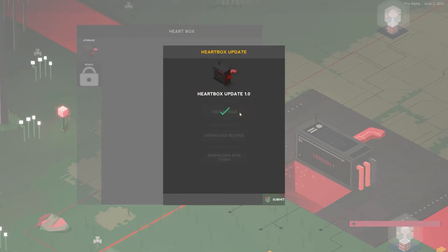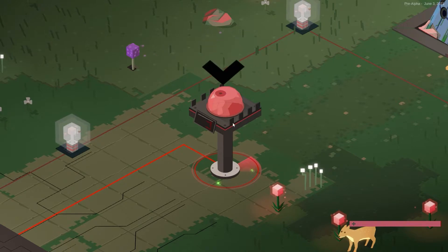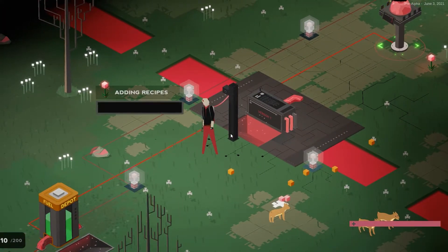Okay, now we have an item finder. This helps us search for very specific items out in the wild. So as you see, we are birthed anew. We do not care about our past — we are here to do a job and that's what we shall do. We shall go get it done.